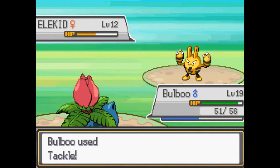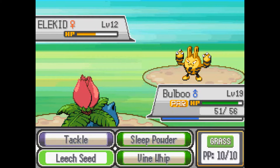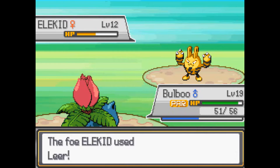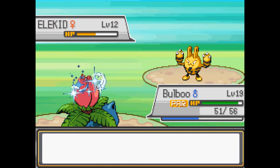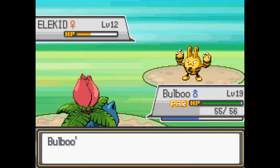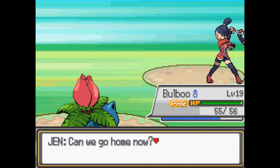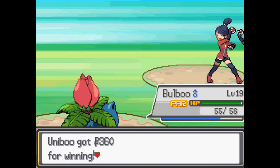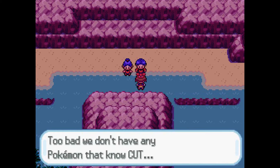A tackle was not a good idea — we're probably going to get paralyzed. Let's try to use Leech Seed, but because we're paralyzed I don't know. Oh, we did it! Yay! Let's try Vine Whip because I don't want to use tackle again — it wasn't very effective. There we go. Did we win? Yeah, we won. I wish we could go to Suriname City. Too bad we don't have any Pokemon that know Cut.